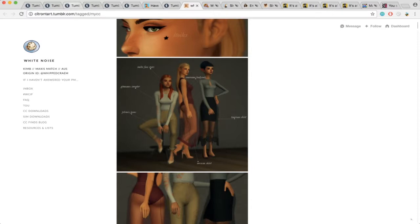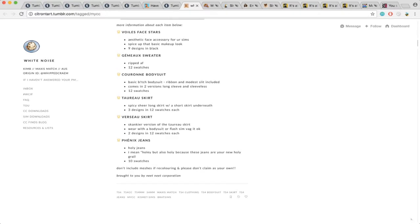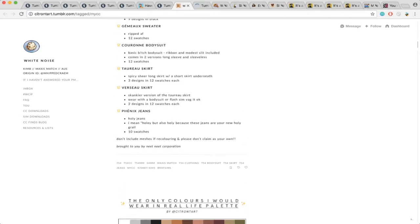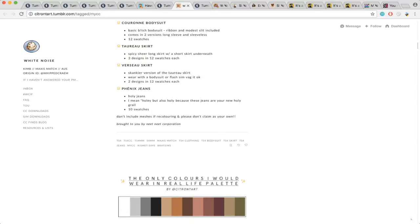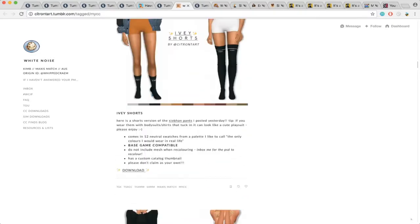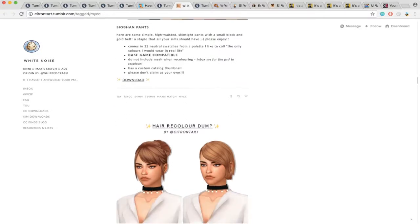So we're going to move on to Citron Tart. I have a lot of her content already, so I'm going to reblog what I already have so you guys can get that if you wanted to. You can also go to these creators' pages if you don't necessarily want the specific custom content I have. If you want the things I'm going to be putting into my game, then it'll be on my Tumblr page, which is alluringsimmer.tumblr.com — it's in the description down below. But they also have other items and maybe you like something I won't necessarily put in my game.